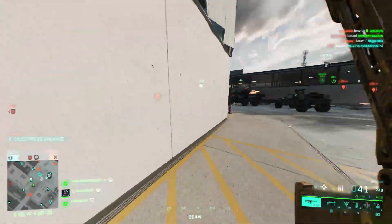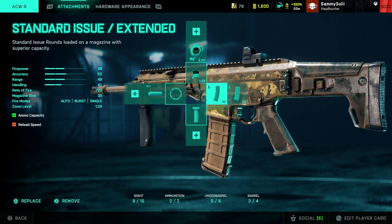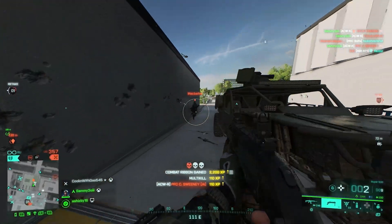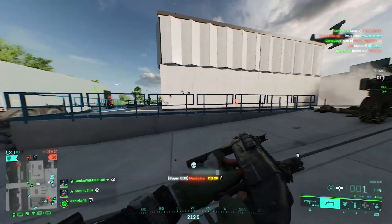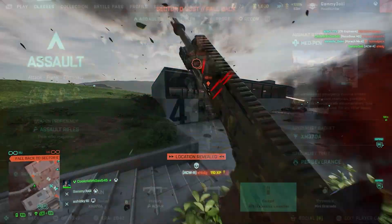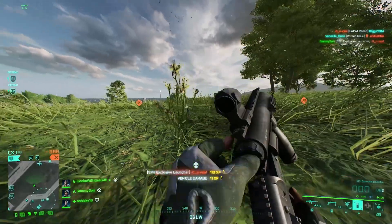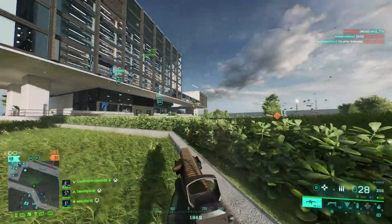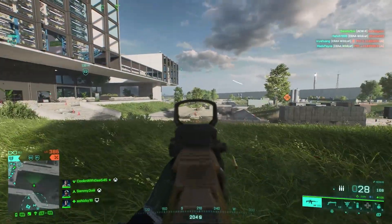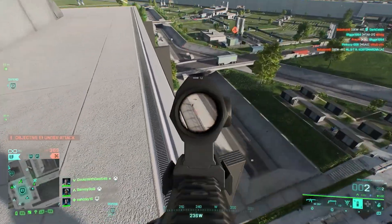Lastly we have Zain, who I think is very underrated. The loadout I run is the ACWR with the Fusion Holosight, Extended Mag, Cobra Grip, and Factory Barrel — really good for mid-range engagements where Zain excels due to his trait and ability. I run the Shorty as a secondary, then the Explosive Launcher, which makes him a grenade launcher expert alongside his Airburst Launcher.